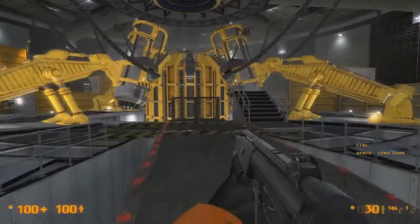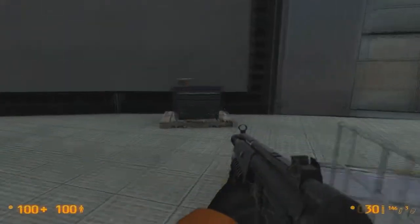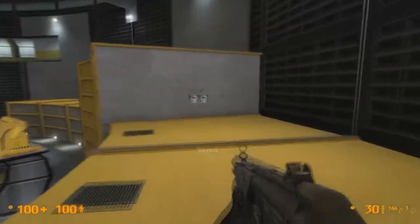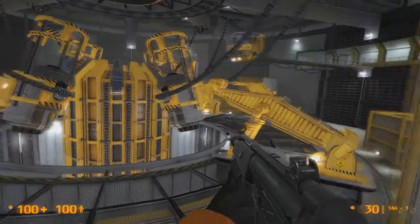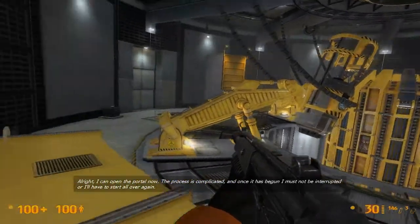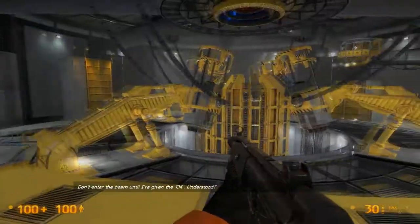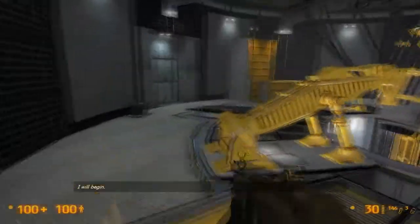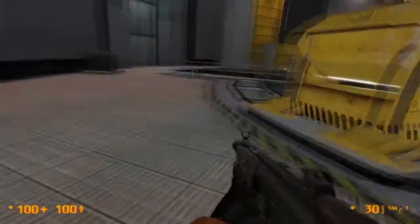I can do it. I remember this because in Half-Life Opposing Force, Shephard runs in here straight after — well, whilst Gordon is jumping through the portal. Which is kind of weird because they've pulled out apparently. Alright, I can open the portal now. The process is complicated and once it has begun I must not be interrupted or I'll have to start all over. So we have to protect this guy because the military and the aliens come here. Do not enter the beam. Trust me. But my FPS is probably going to die here, so be warned.